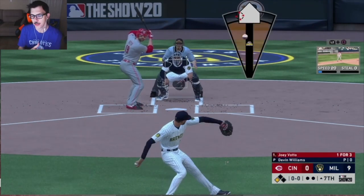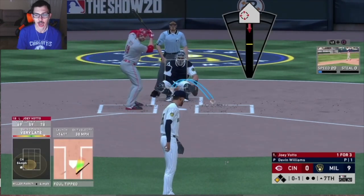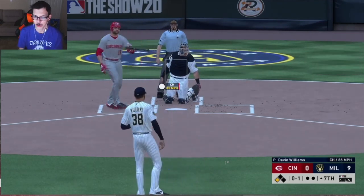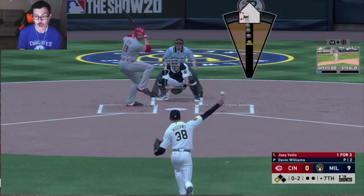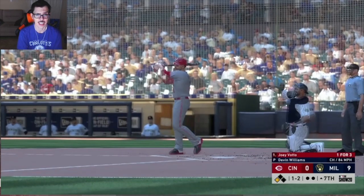He's a breakout reliever for the Brewers. He's kind of the right-handed iteration of Josh Hader for them — he's that dominant. They don't do it exactly the same way, but the righty-lefty combo those two bring is incredible. He started as a common, worked his way up to bronze, and now he's a silver. He's at a 78.